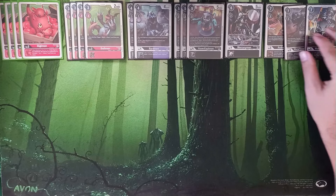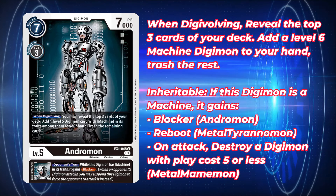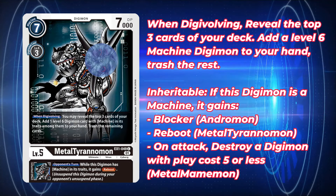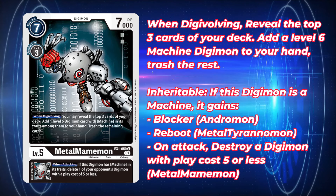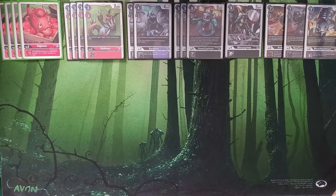As always, we're playing our EX1 trio: one copy of Andromon, one Metal Tyranimon, and one Metal Mamemon. You know what they do — when Digivolving, look at the top three, add a level six machine and trash the rest, with inheritables for blocker, reboot, and destroying something with play cost five or less. As level five ace cards become more prevalent, that Metal Mamemon effect is going to pick up steam, since most level five aces cost five or less. Metal Mamemon will be able to pop them on attack, or you can blitz in a level six machine and pop the ace, making your blitz even cheaper.